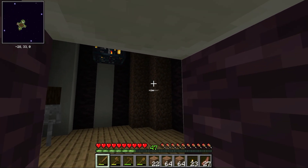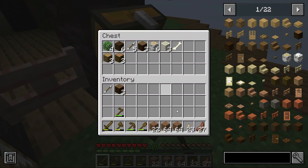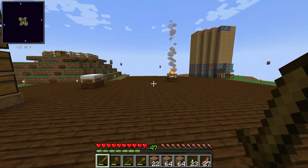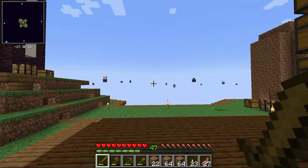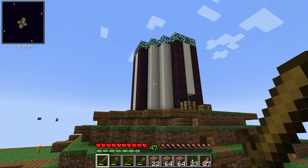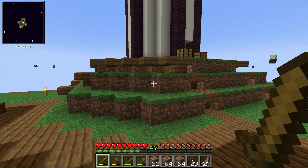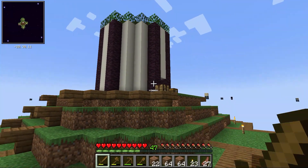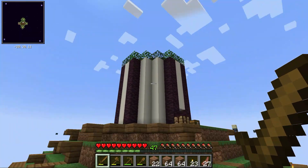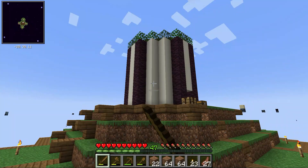I only have those two walls left to do. One of the challenges or quests for this map is to make each mob farm look different, but also represent what the object the mobs drop represents. So this one, you can see the logs right there and the leaves on top.